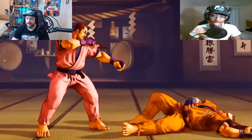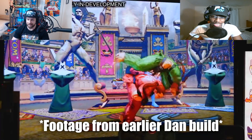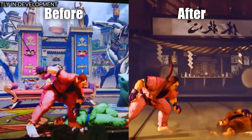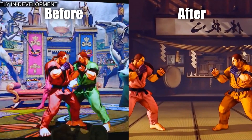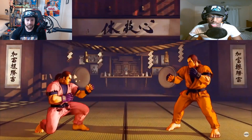The throw looks dead, can't lie, that looks so bad. In the beta footage it left him point blank, like there was going to be some throw loop nonsense, but it looks like they took that away. Now he just throws you pretty far, kind of like Cody's back throw. Man, he actually got nerfed and he's not even out yet.